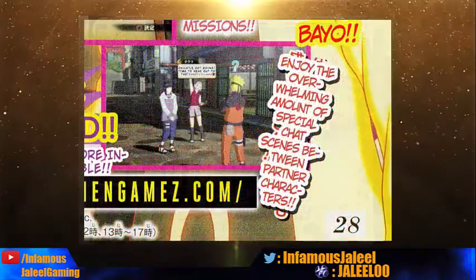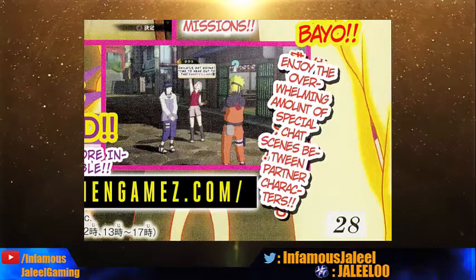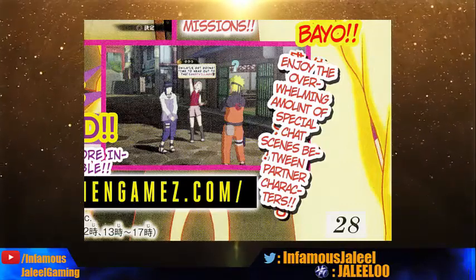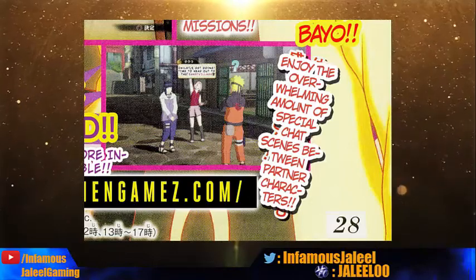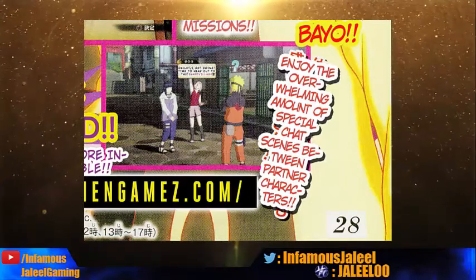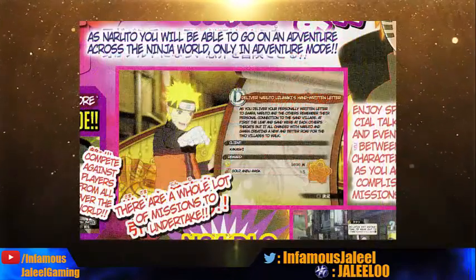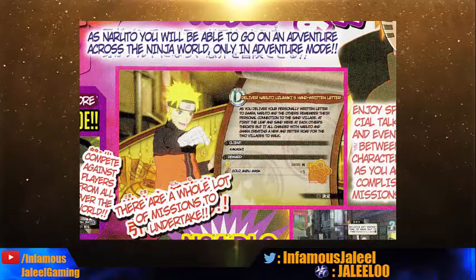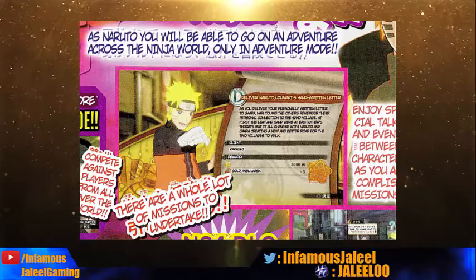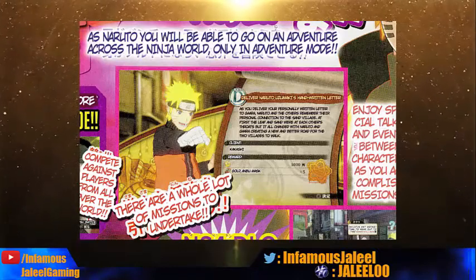I really hope they revamp it. They also said there's going to be special sequences or chats between partners, because you're able to bring partners just like you were in Storm 3 — you can bring them on missions so you don't constantly have to use Naruto. It has a good taste, but honestly it feels like a repeat. I really hope this has a better open world than Storm 3, Storm 2, and Revolution, because Storm 1 had probably the best free roam — you were able to jump on top of buildings and stuff like that.